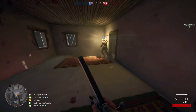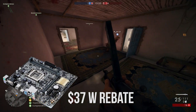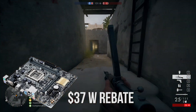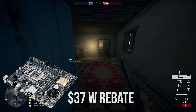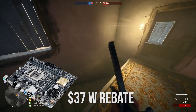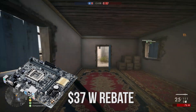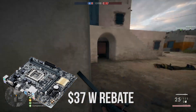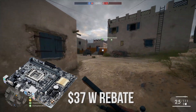Next up is the motherboard. We have the Asus H100M-E M.2 Micro ATX motherboard coming in at a price tag of $37. This motherboard is Micro ATX, it supports our processor, and it is from a reliable brand like Asus. For the price you are getting a working motherboard that will house all the parts without complication, making it a great fit for this build.